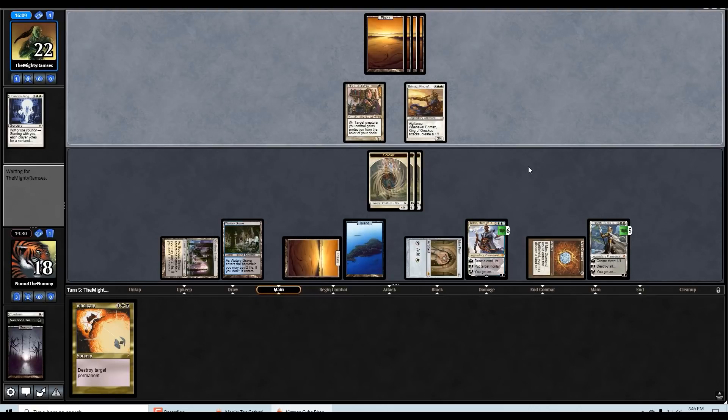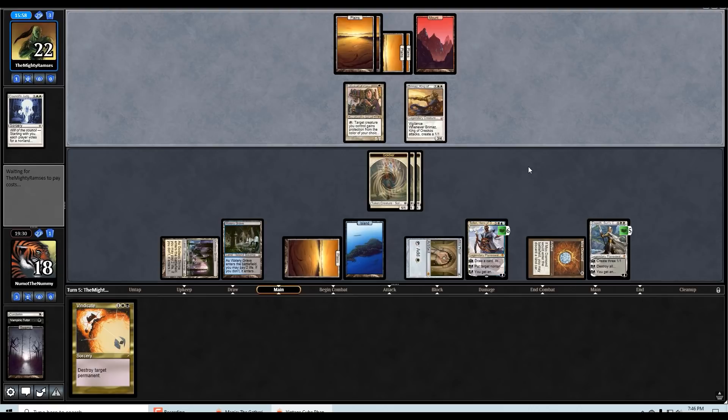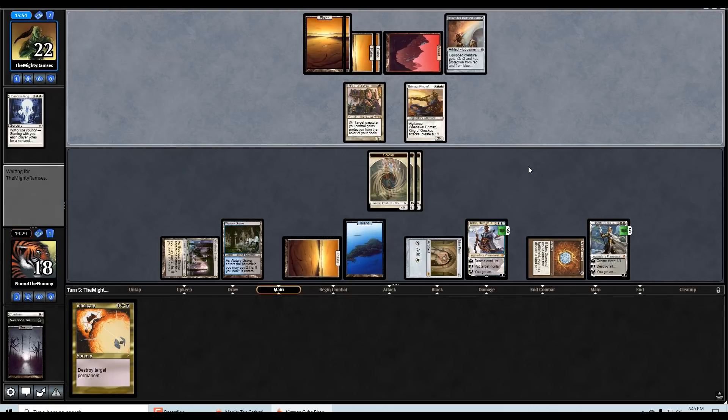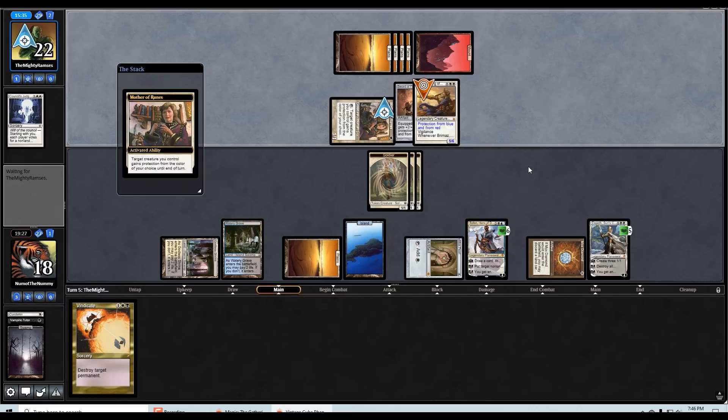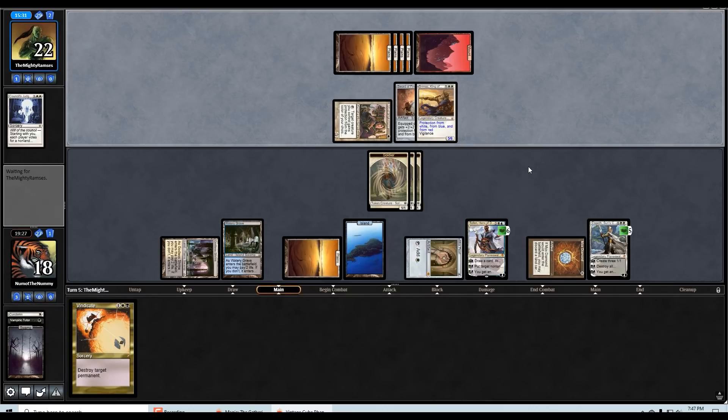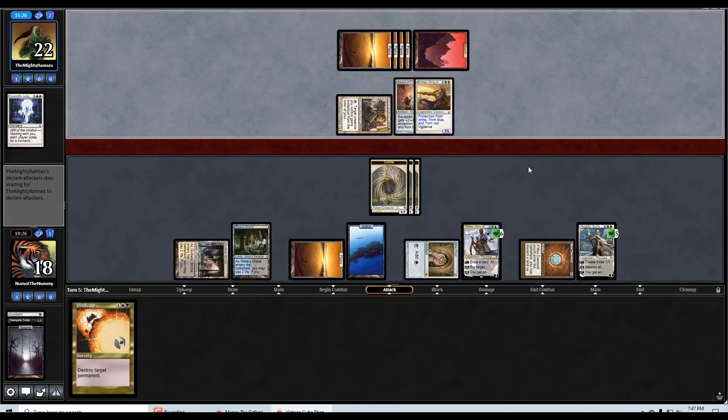The good thing about game one is that I never showed them Toxic, so they might not be expecting a second wrath effect — although I haven't even cast Balance this game. Sword of Fire and Ice — that is unfortunate. They can give Brimaz pro-white now, and with the sword, get in. I can't tuck it — it's pro-blue. I could tuck the sword though, which isn't bad. It's so bad if I Teferi uptick and they do have Conscripts.